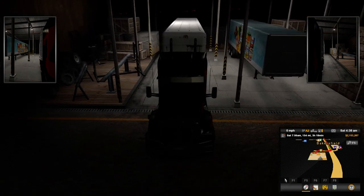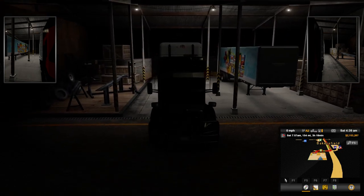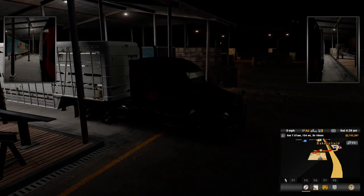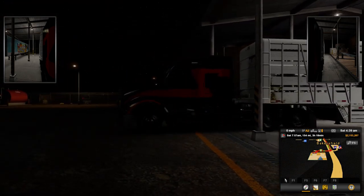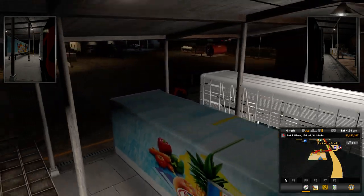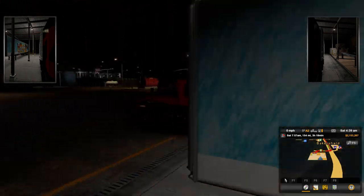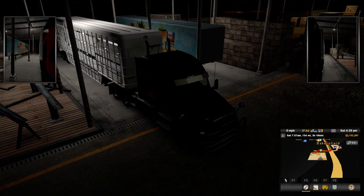Hello everyone, welcome back to American Truck Simulator. Today we're going to use the SCS T680. We're showing off a modded trailer today — we've got a cattle trailer here. This is the owner-operator cattle trailer. You can see the cattle inside there. It would be better if they moved, but they don't move — they just stand there. But I wanted to show off this trailer.